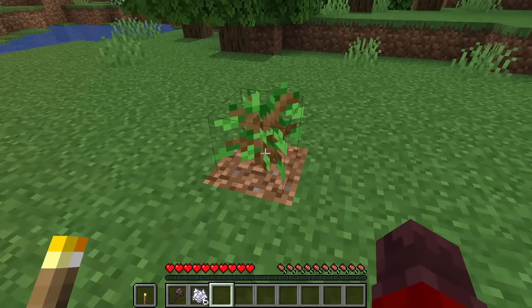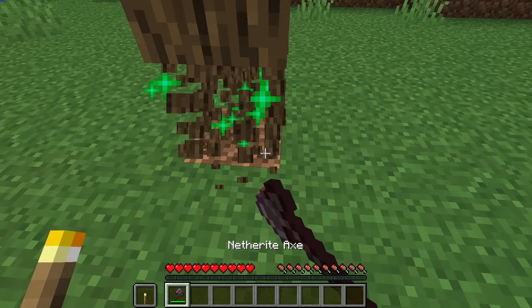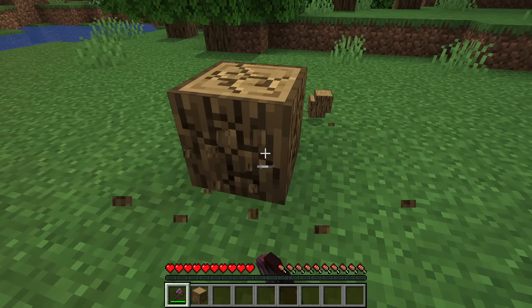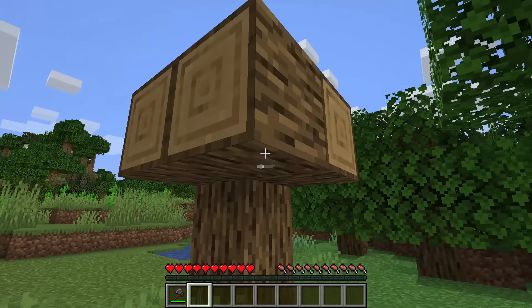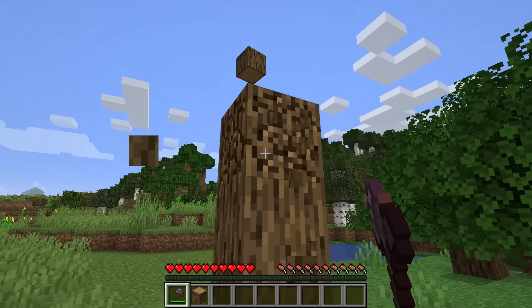Instead of a tree feller, for example, logs created upon world generation or grown from a sapling could fall like sand and gravel, allowing you to chop a whole tree down one block at a time, but without moving your mouse or having to pillar up to reach the top. This also prevents floating trees, while allowing the old log behaviour if the block is mined and placed again, similar to how player-placed leaves will not decay.